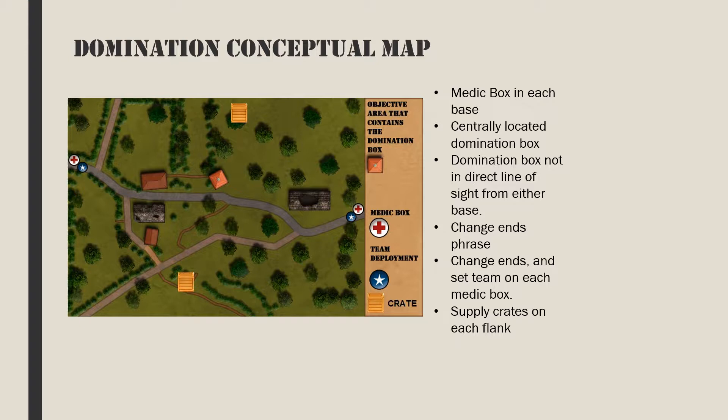Typically, two domination games are run back to back without a break. After the first game, the teams change ends. The 'change ends' phrase found in the post-game menu is very useful to get the gamers moving. After changing ends, remember to change the team setting on each medic box. Normally the medic box is actually a combination box. Supply crates are positioned equidistant from each team's base on the flanks.